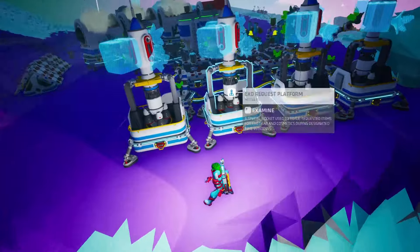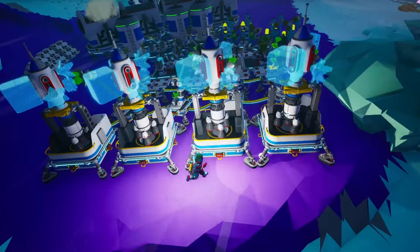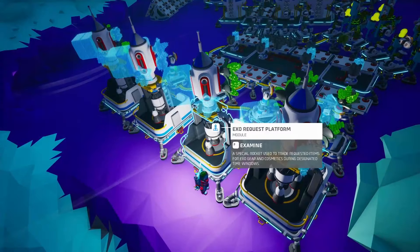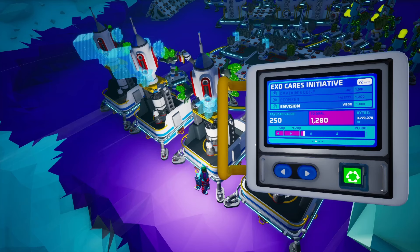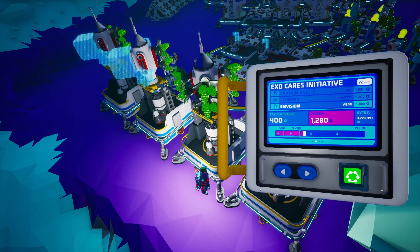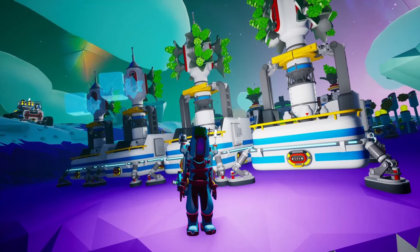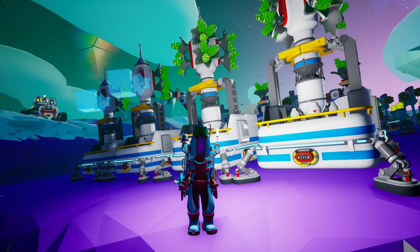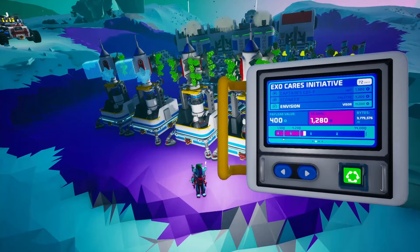These will get filled up with the items and once we have eight of them we can just come in here and send them manually. Each of these items is 50 points, so once we send a full EXO request platform with eight of them we'll get 400 points. We have already completed the first two tiers with more than 4,000 points, and in order to complete the third one we'll need 14,000 — meaning we need at least 10,000 more points. But we're also going to get the chips, so we'll probably get several tens of thousands of points, and it's going to be extremely easy with this whole automation.